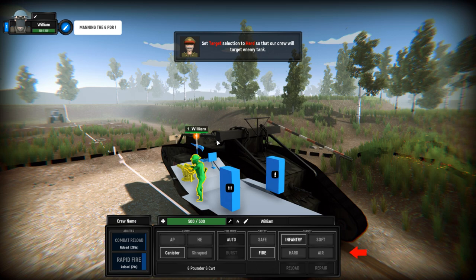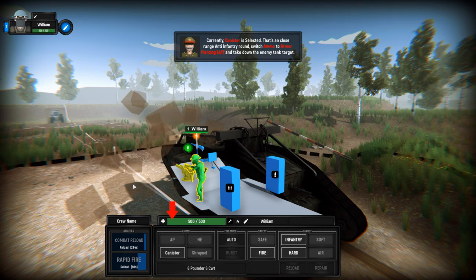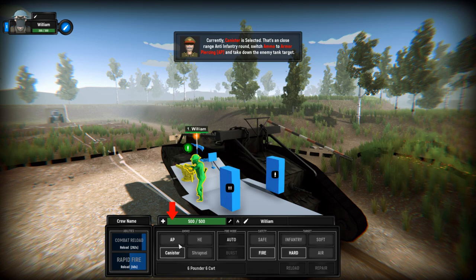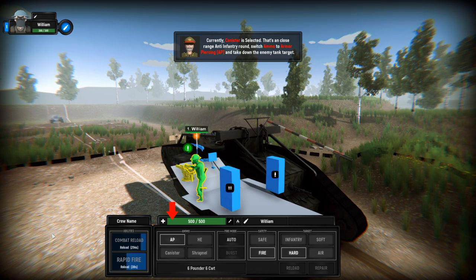This is a lot to deal with real quick. Select target. Currently canister shot is selected — we don't want that because that's just a big old shotgun. We're going to switch to AP. It is on AP, he's loaded, and on the way. There we go.